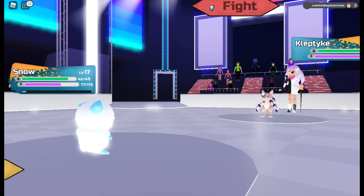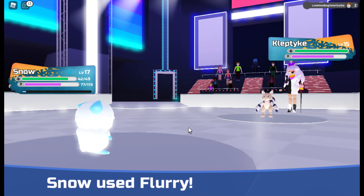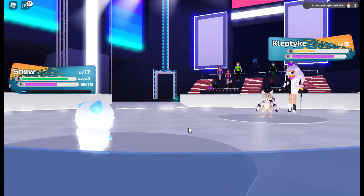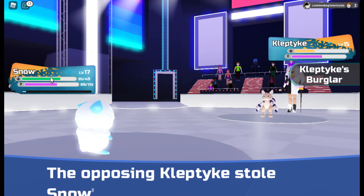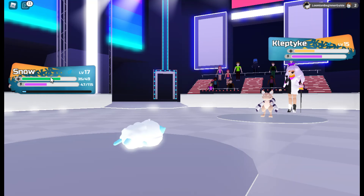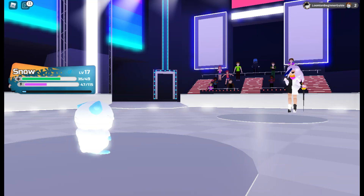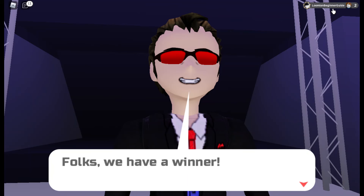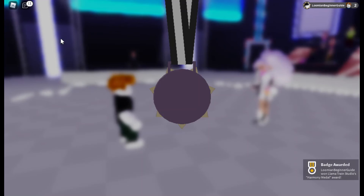I'm just going to spam Flurry on Cleptic. It used Sharpen immediately, which is annoying. A critical hit — perfect timing. Cleptic uses Quick Pounce but we resist it. Cover Coffee helps again. That's it — we won! We beat the first Battle Theater and earned the Harmony Medal and the badge.